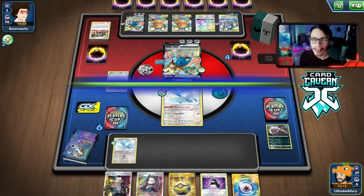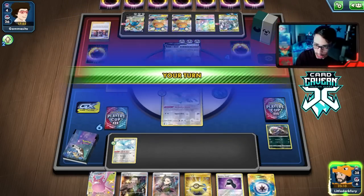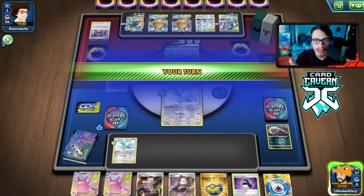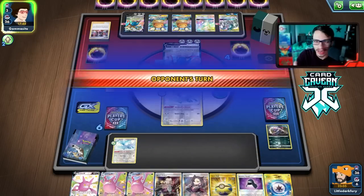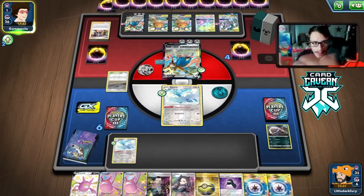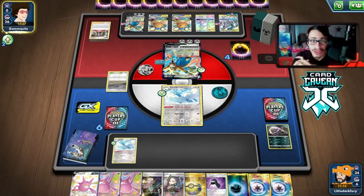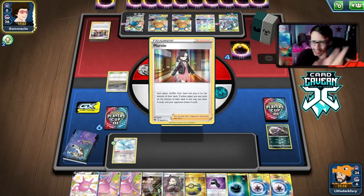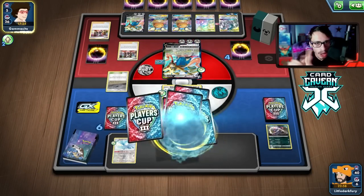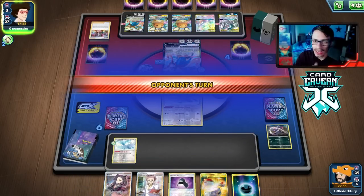Okay, Mad Party — not what I was expecting. Crobat VMAX is still fine here. I burn an Evo Incense for Crobat V, find an energy, and pass. Next turn we can go for a Crobat knockout. We have three Dolls and can go into them — they do have a lot of gust cards which is scary, but they can't one-shot me, so being two-shot is actually good for us. I wouldn't mind going Mew to knock out a Sinestea.